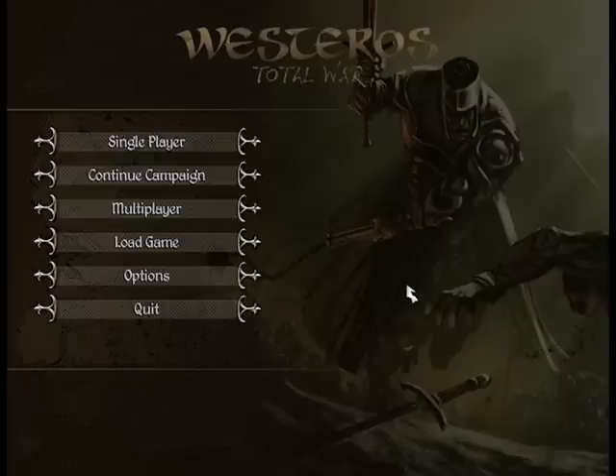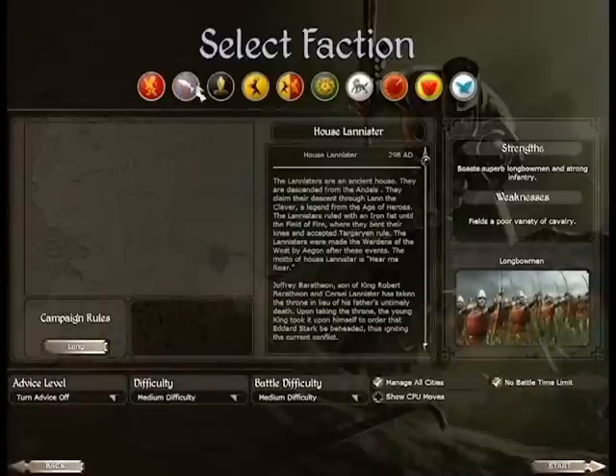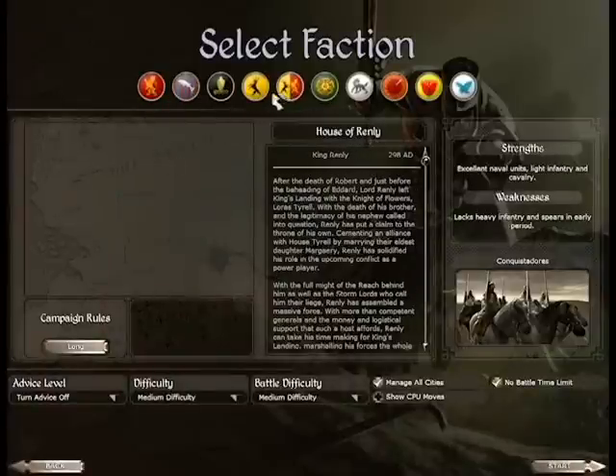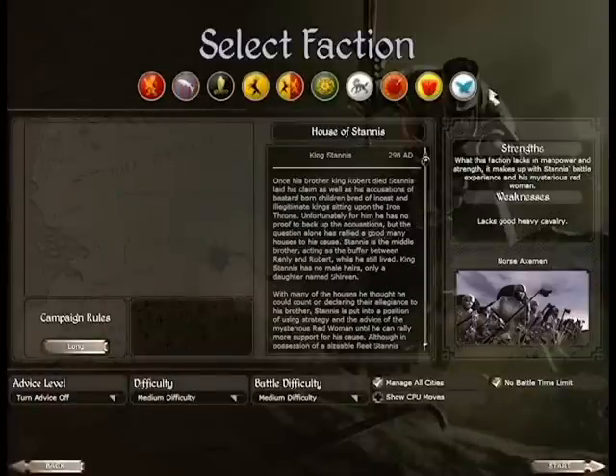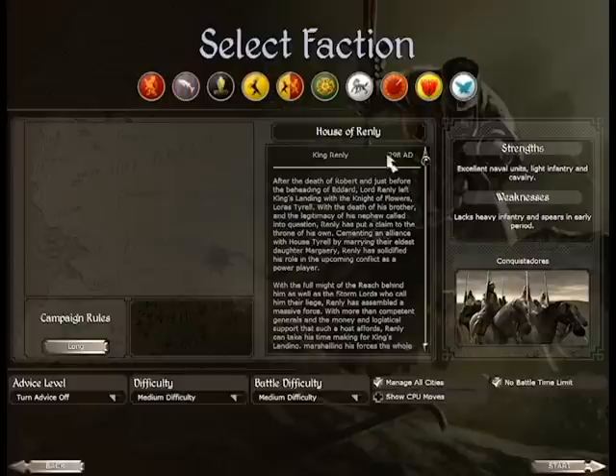Hello ladies and gentlemen, this is Ben and today I'm going to be spotlighting Westeros Total War, which is a mod for Medieval 2 Total War set in Westeros from George R.R. Martin's A Song of Ice and Fire. It's essentially Total War in that universe, and you get to pick from various factions to play as during the War of the Five Kings. For this I'm going to be playing as Renly, so let's just begin and I'll show you from there.